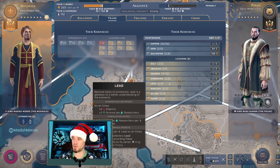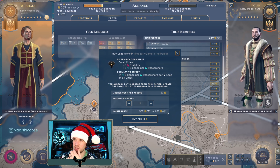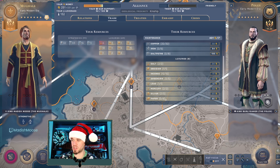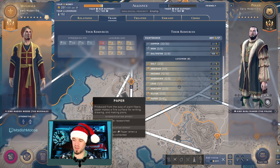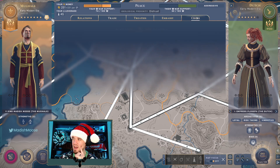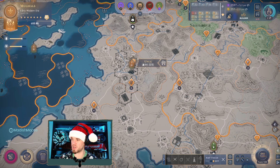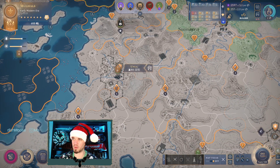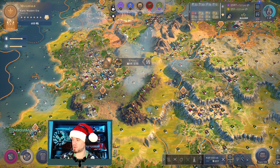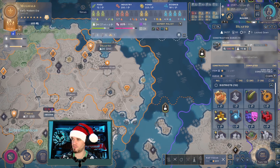Mercury gives plus 2 science per researcher and we're stacking researchers right now, so that's worth it. Lead might also be good but is expensive. We'll hold on paper for now. Geopolitically, Icarus and Plosif both have problems with us, but we have a strong alliance with Burley, who in turn has strong ties with Nox through vassalization. We own our entire continent. Huatu needs to be attached, but we're stabilizing first — we only have 12 excess food and 90 stability, and attaching Huatu would drop both.